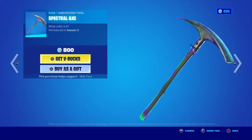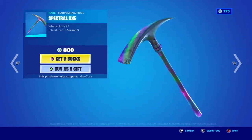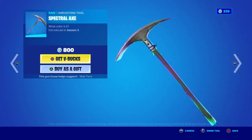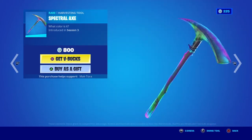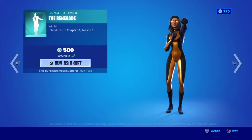We got the Spectral Axe pickaxe. Then we got the Renegade emote — two icon emotes.